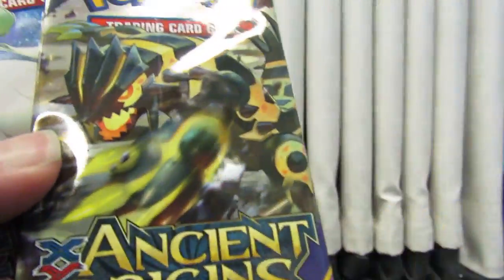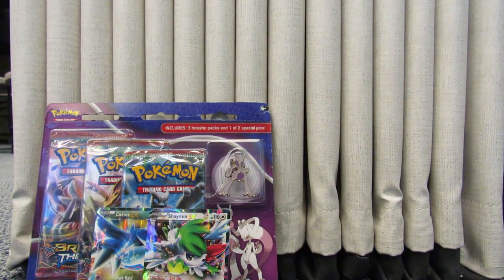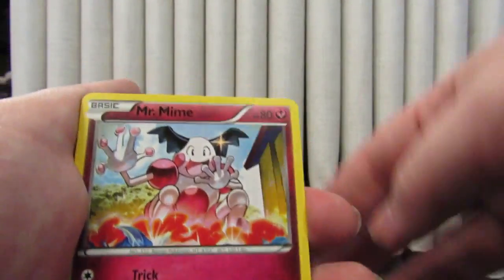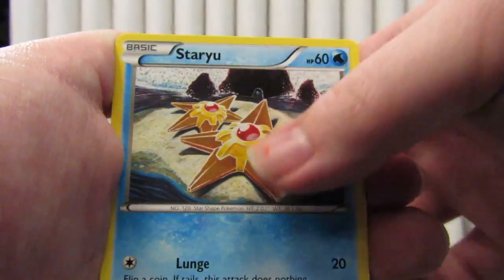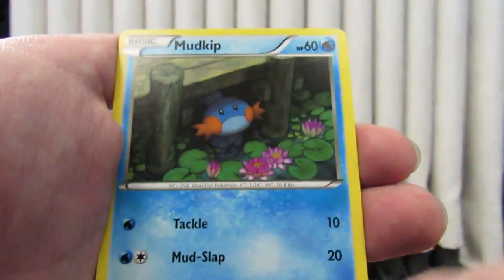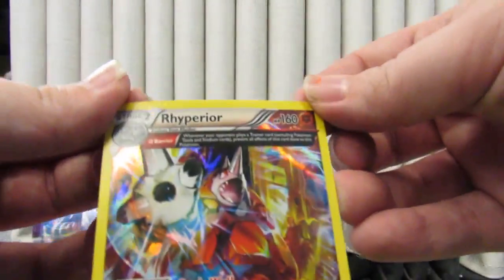I think we'll do Breakthrough last, Ancient Origins next, and we'll start with Primal Clash. Start off with Mr. Mime, Macargo, Cedra, Staryu, Volbeat, Nosepass, Spinda, Mudkip. Reverse Trico, and the rare is a Hollow Ancient Trade Rhyperior.